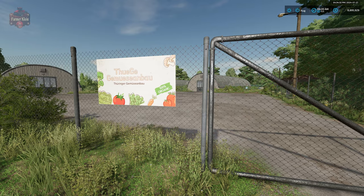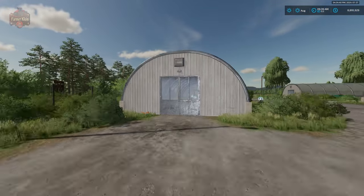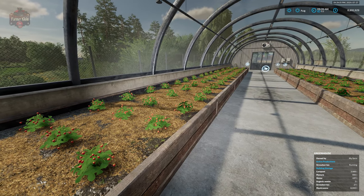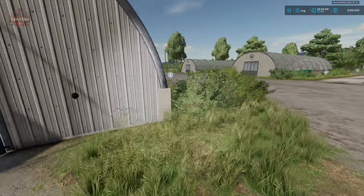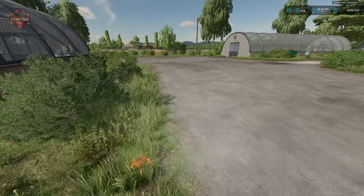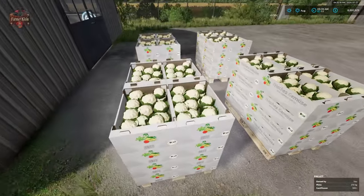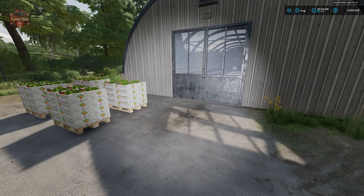Those of you who played Hoffberg in FS19 may remember a garden area — well, that has now returned. We have four greenhouses here at this garden area, with nice animations including a garden worker. We're going to deliver various products here: compost, manure, and water, and we're going to be able to produce various items. We'll also get organic waste as an output, which we can then send full circle back over to the compost facility. Products include mushrooms, cauliflower, cucumbers, carrots, strawberries, and tomatoes.